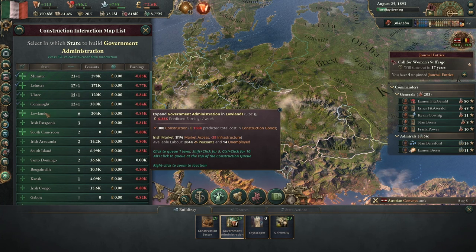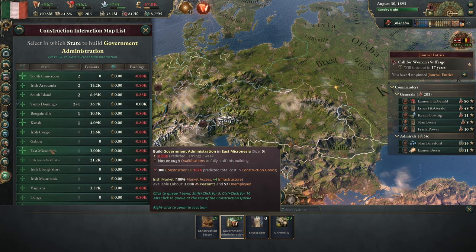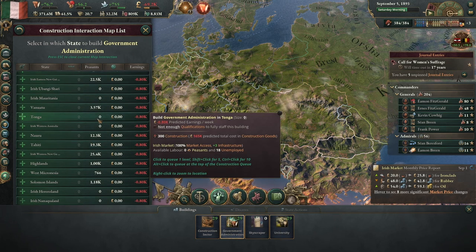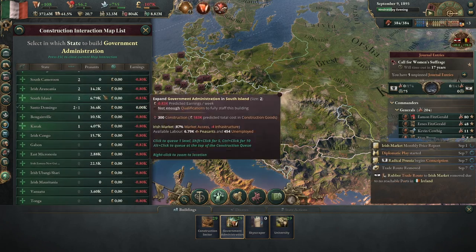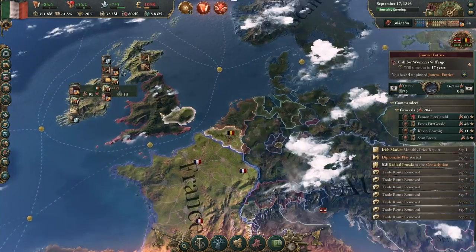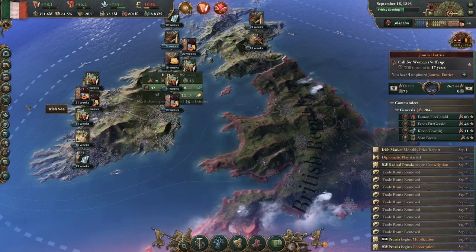Radical Belgium capitulated. Any states here with a lot of population? Not that I'm seeing. I've noticed when I get later in the game there are large unemployed populations as industries change, which aren't featured on that screen — you can see how many peasants there are but not necessarily how many are unemployed.